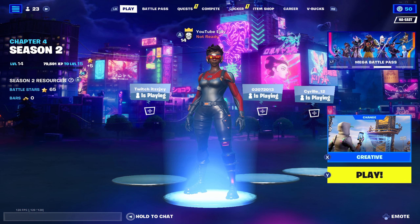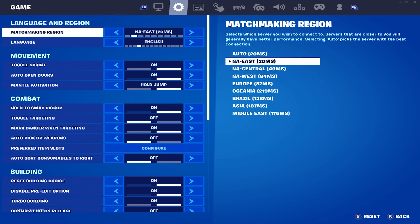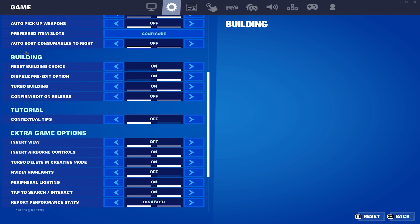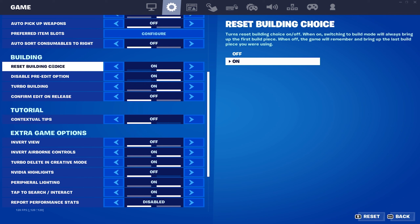So make your way to your settings, go to the second page, scroll down, and under building it's this setting right here: reset building choice. Most of you guys should have this setting on, but if you don't — and I know there's still a lot of people out there that have this setting off — make sure to turn this setting on.